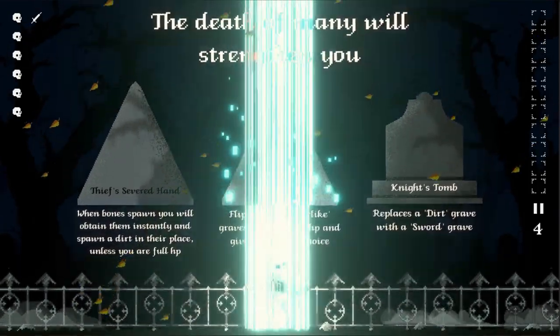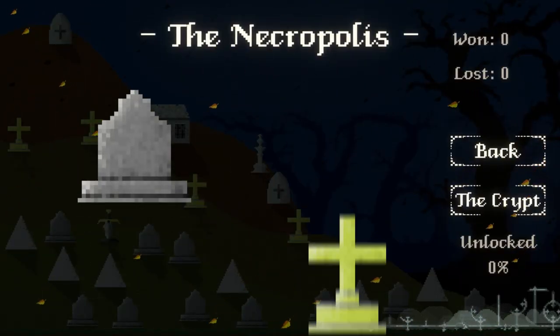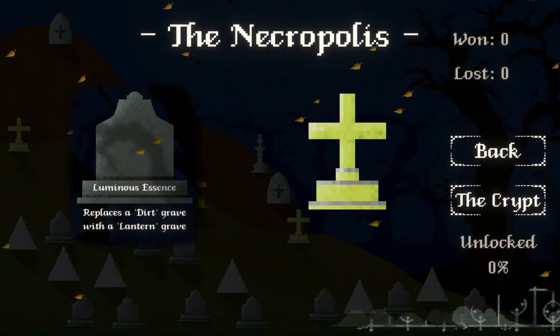Take Oracle's Insight, for example. It heals you and gives you a reveal choice when you flip a Lantern-like Grave. On a fresh save file, however, there's only two ways to get Lantern-like Graves: Lanterns and Heaven's Spade.